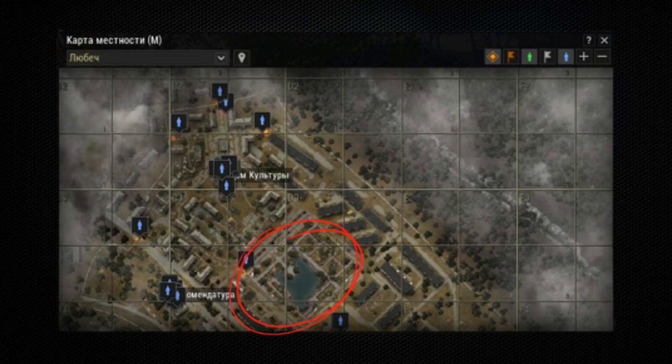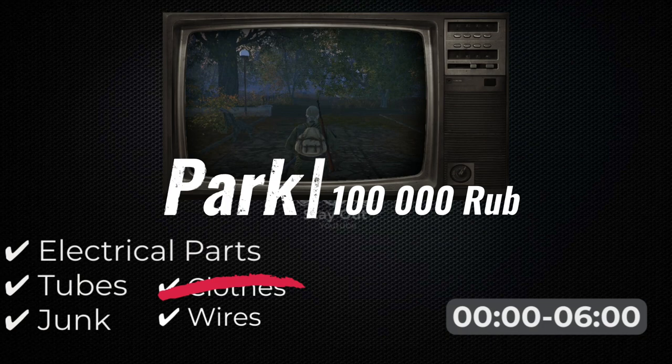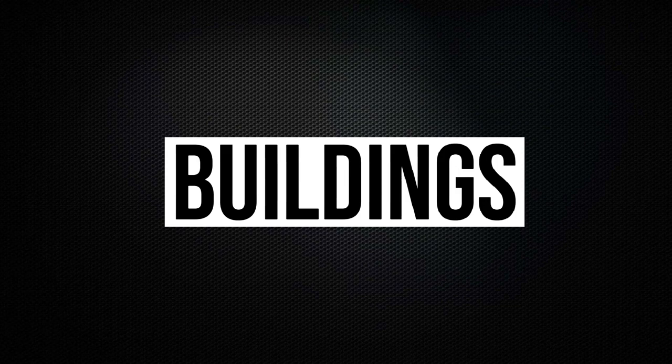The next farm zone is the park. At night, from zero o'clock to morning, stumps appear here. In each stump, you can find radio and electrical components that can be sold for good money. Stumps appear in the place where goblins gather. Be careful — they come in large packs. These creatures are very dangerous and are easily distinguished from ordinary goblins by their green color.